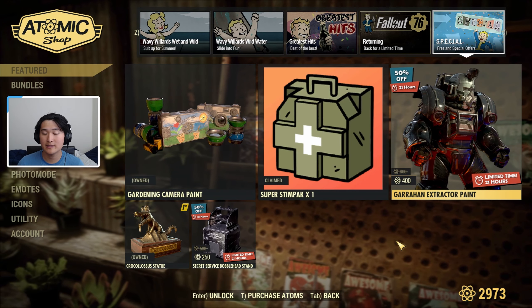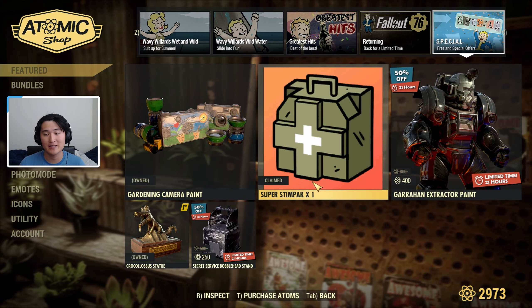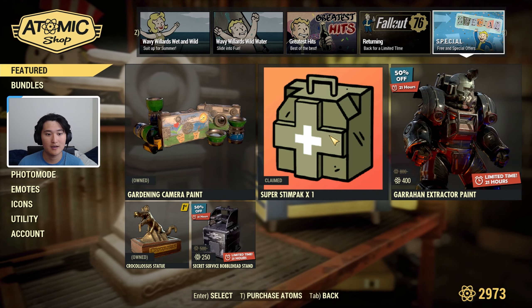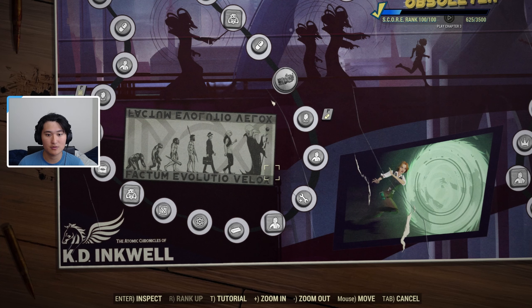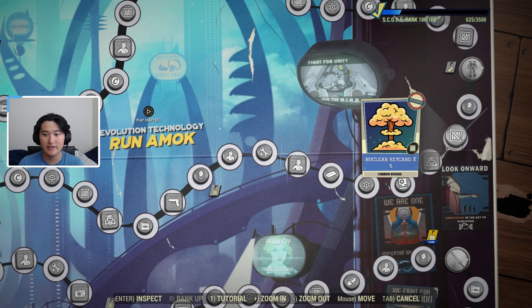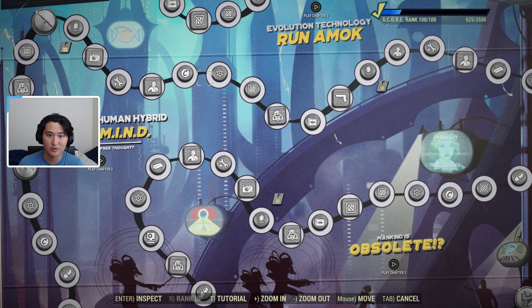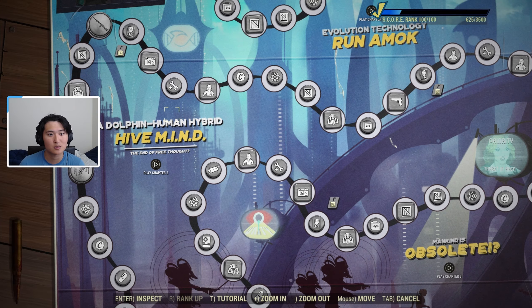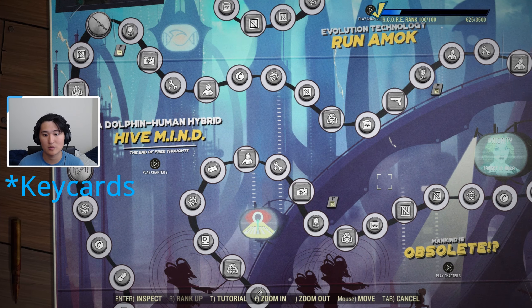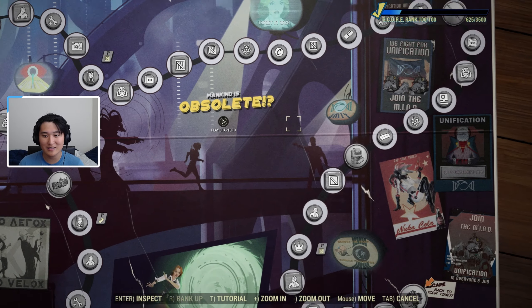One way to get nuclear key cards is through the Atomic Shop. You can get a nuclear key card with the free item in the special offer section. Another way is through the scoreboard — sometimes there will be a scoreboard reward like nuclear key card times five, so that's five nukes right there. That can occur anywhere on the scoreboard, in future scoreboards, and it's been on past scoreboards as well. Those are two passive methods that don't require you to do anything directly.